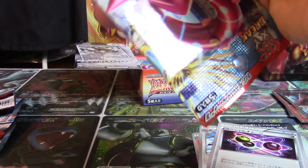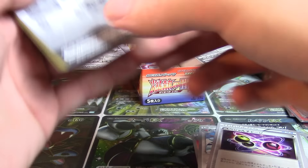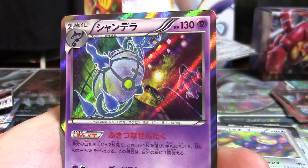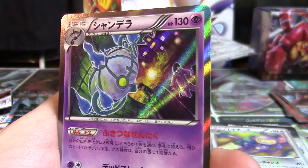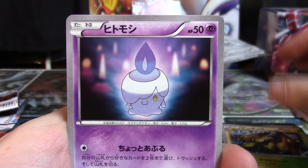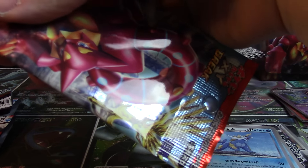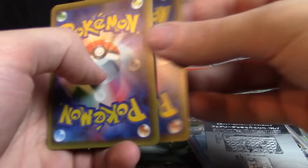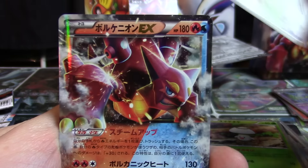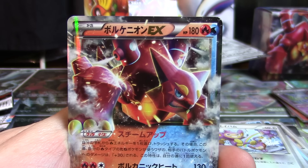Probopass, Klink, Dewott, Ambipom, and a holographic Chandelure — holos keep on coming. I think if this video is under about 16 minutes and 8 seconds, it won't get split. Galvantula, Litwick, Dredragon — first look at that — Oshawott and Samurott. Ninja Boy, Klang, Foongus, Aipom, and Volcanion EX to go along with the Full Art. Very, very nice.